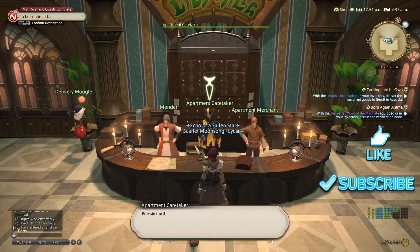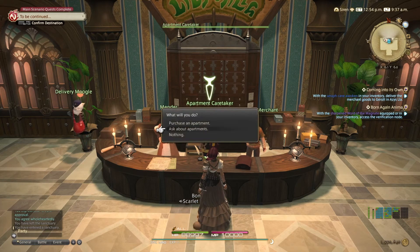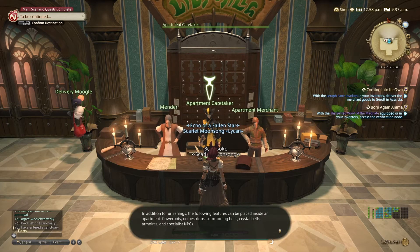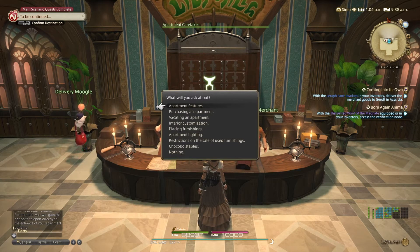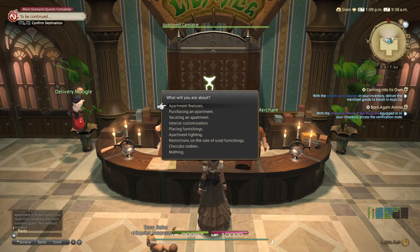Here's the difference between purchasing an apartment room versus purchasing a house or a place inside your free company. When you purchase an apartment for 500,000 gil, it's yours permanently — unless you give it up. With regular housing, if you take a break from the game you will lose your house and everything inside it. When you come back you'd have to go to a caretaker to get your chocobo back, and depending on how long you were away, you may get some items back — but you will never get your money back.